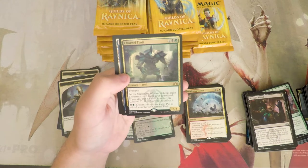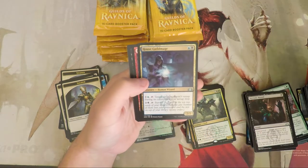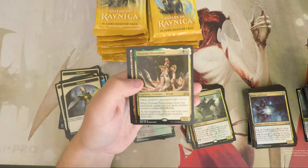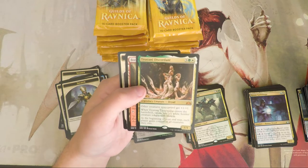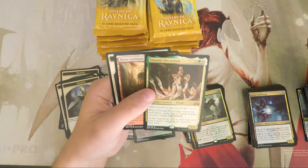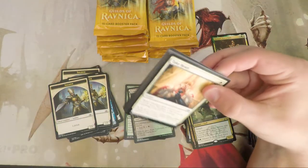Charnel Troll — I love this card. I ended up with him in a sealed pool and he was awesome. So basically you're playing a bunch of high-value spells, gaining card advantage, then long-term building up your drakes and swinging for a ton. Our first mythic — Trostani Discordant! Legendary creature, Dryad, 1/4 for three, a green and a white. Other creatures you control get +1/+1. When it enters, create two 1/1 white Soldier tokens with lifelink. At the beginning of your end step, each player gains control of all creatures they own. I love this card — there are already brews with it in Commander.